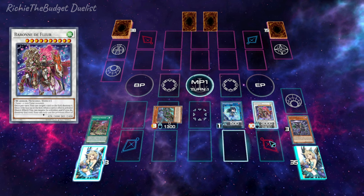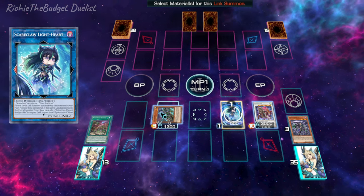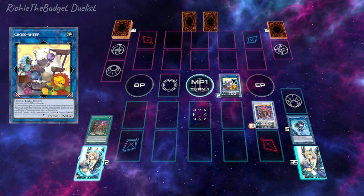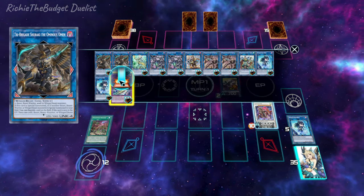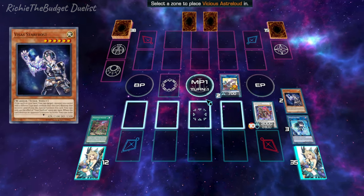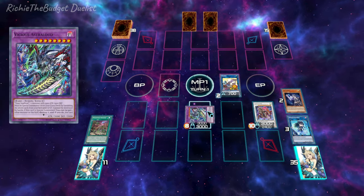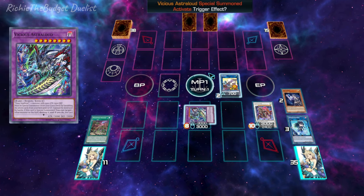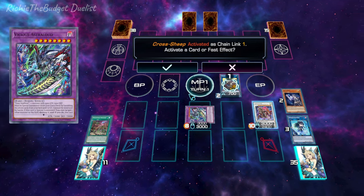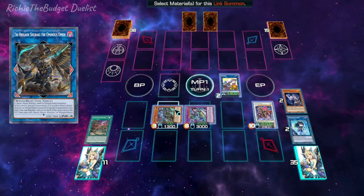Now we're going to synchro summon into Baron, which is a very solid budget card. Then we're going to link summon into Crossheep using our two other monsters — Crossheep should be pointing to Baron because we want to activate its effect. Once we have these two monsters in the graveyard, we can fusion summon into Astro — make sure to go into the zone Crossheep points to. Then activate Crossheep's effect, and after that we're not going to activate Astro's effect; we'll just link off into a three-negate Palooza.